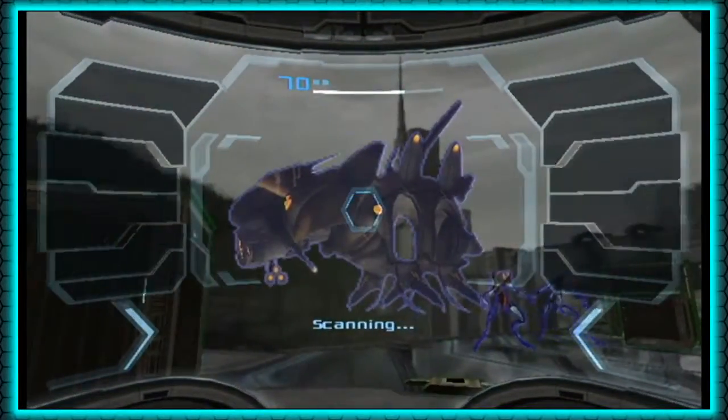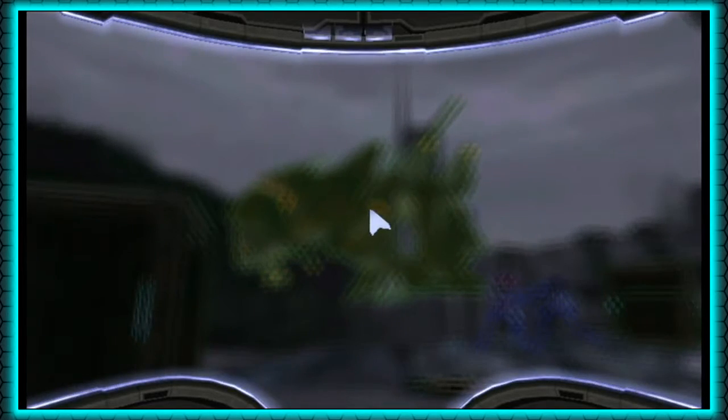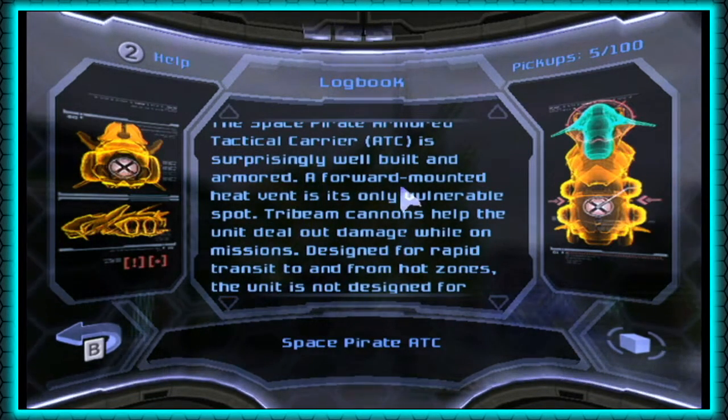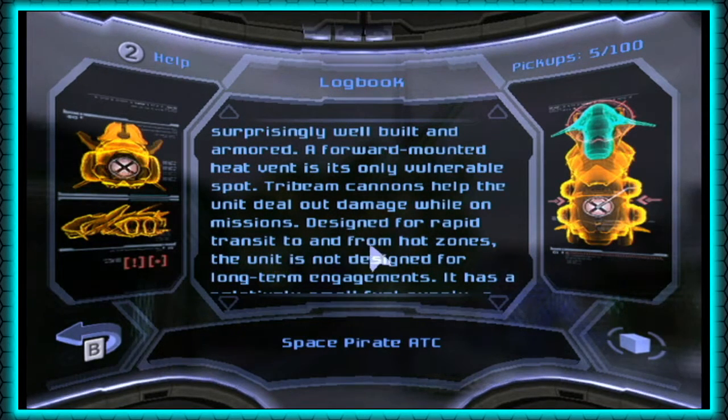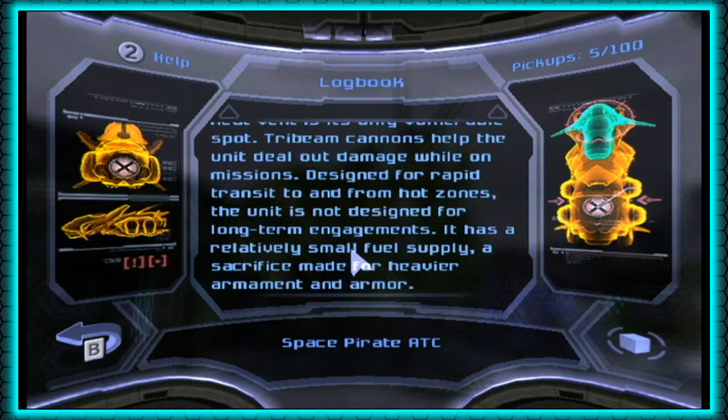Scan this thing real quick — if you don't get a chance right now because it does fly away, it will come back. This is the Space Pirate ATC: well-armored transport, forward vent is vulnerable. The Space Pirate Armored Tactical Carrier is surprisingly well-built and armored; a forward-mounted heat vent is the only vulnerable spot. Tri-beam cannons help the unit deal out damage. Designed for rapid transit to and from hot zones, it has a relatively small fuel supply — a sacrifice made for heavier armament and armor.